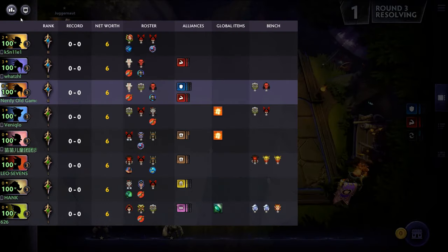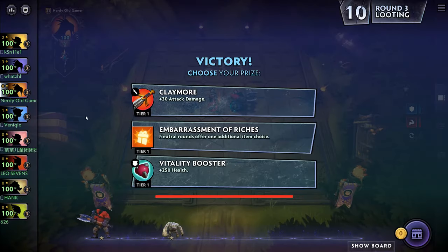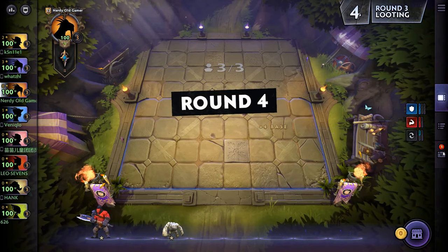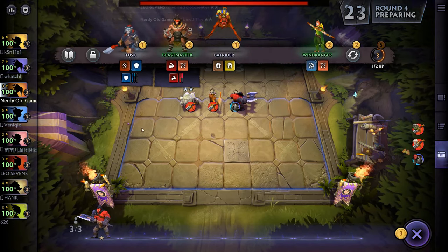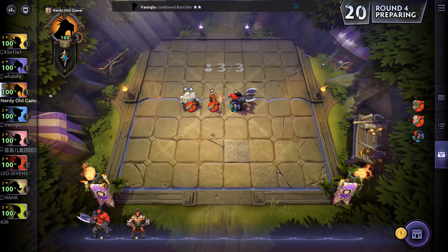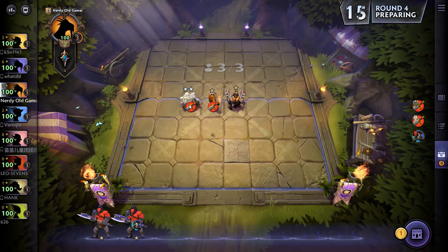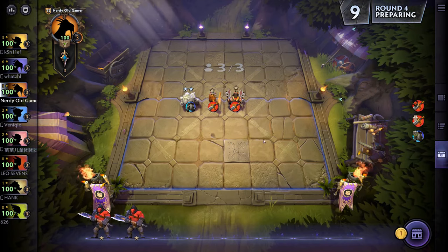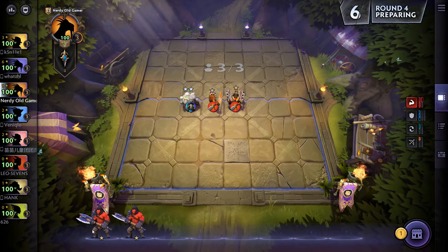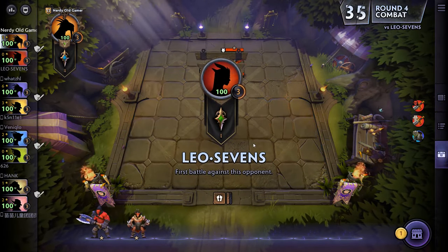So it's looking like a Brawny build — we have one other guy going Brawny. Trolls, Scrolls, Knights — I think we'll get the Claymore. There's Tiny two-star, there's Beastmaster. I think I'd rather have Beastmaster in than Axe right now, but I want the Warrior bonus.